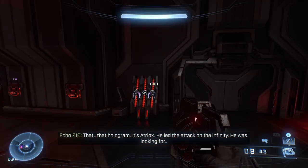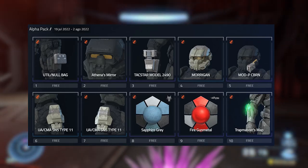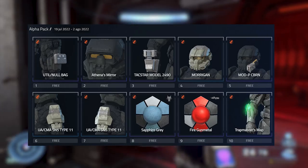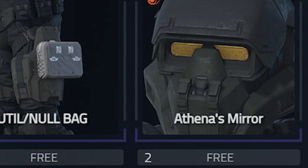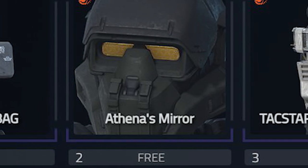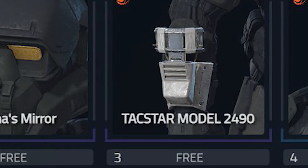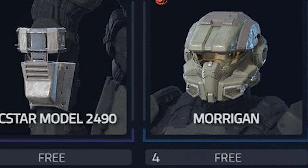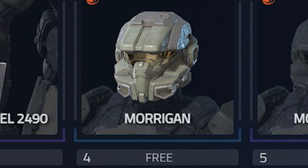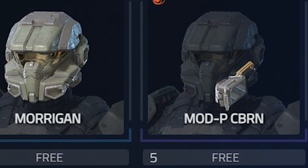Let's take a look at the event pass here, which has been leaked by Delta Index. The first tier is some kind of bag, the second tier is a cool bronze visor, the third tier is some kind of wrist attachment, the fourth tier is the Morgan helmet, and the fifth tier is some sort of attachment for it.